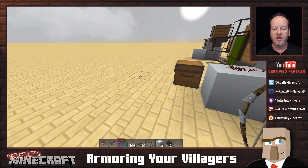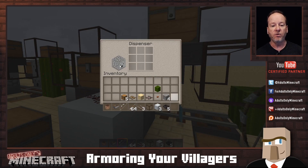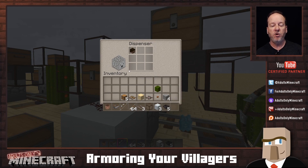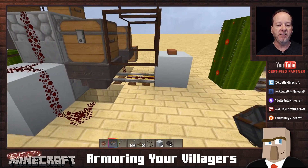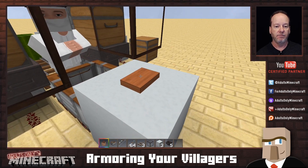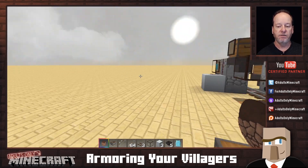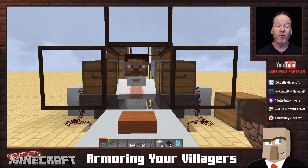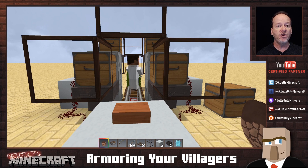The only downside is that you cannot tell when a particular villager is armored or not. One thing you could do — and this is where I mentioned the player head — is instead of putting a helmet on them, put a player head on them. If you put a player head instead of a helmet, you will actually be able to see it floating above the villager. He's not as protected as with a helmet, but at least you'll know which ones have armor on if you armor up the rest of them.